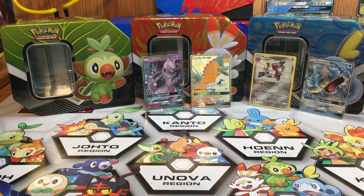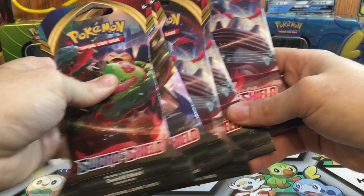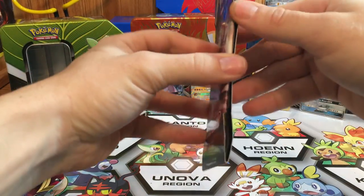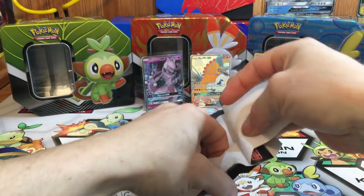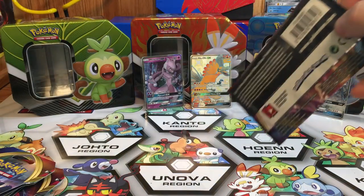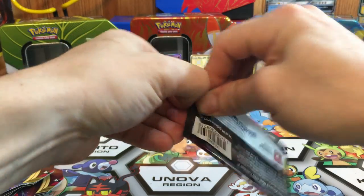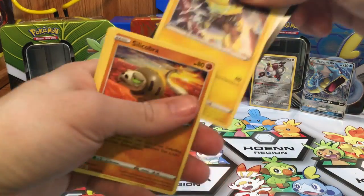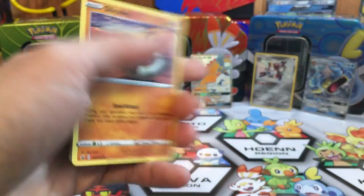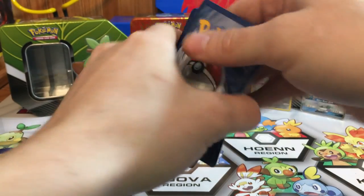Let's get into the pull the gold challenge — we have five Sword and Shield boosters. I'm feeling lucky today now that we got those pulls from Hidden Fates. Let's see what we can do. Sword and Shield code card — one, two, three, four to the front.